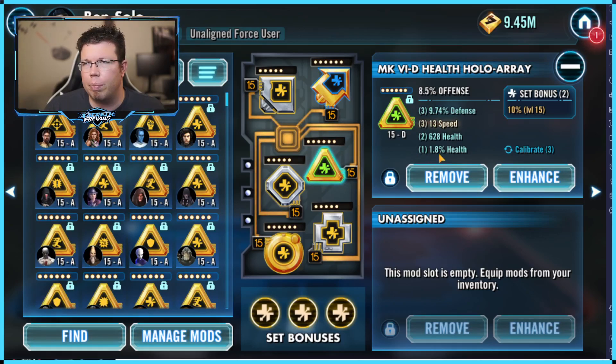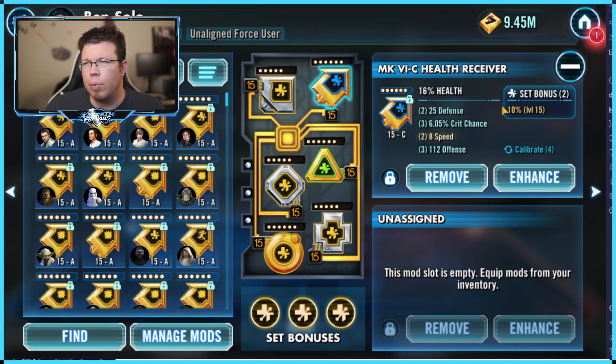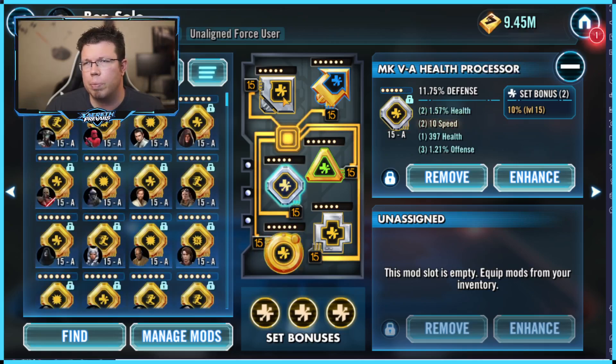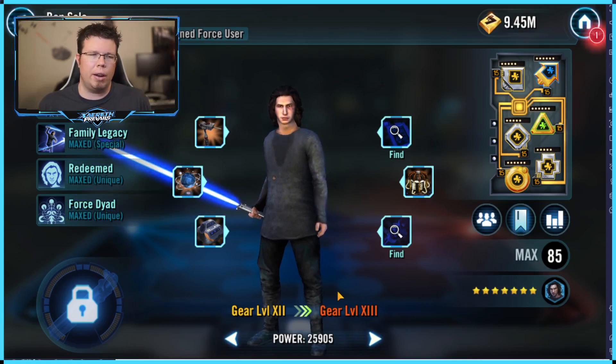You can see I don't have that high of a secondary here. If you have offense as the primary, then you want health secondaries, and vice versa — if you have health, then you want percent offense. Fast arrow is fine; getting him speed is great. Potency takes the back burner to your primaries, which are going to be health and offense — that's the way you mod Rey anyways.